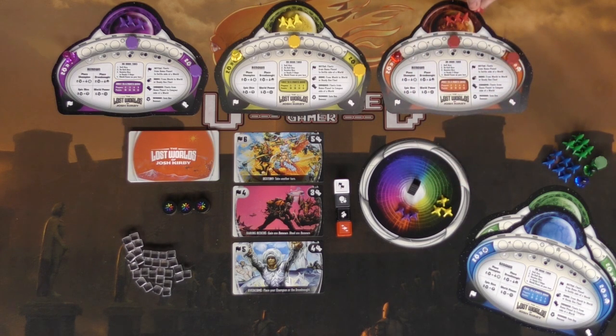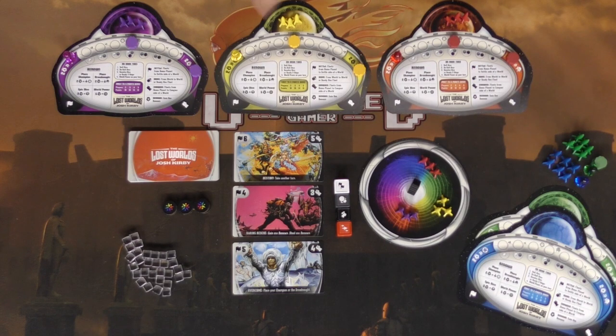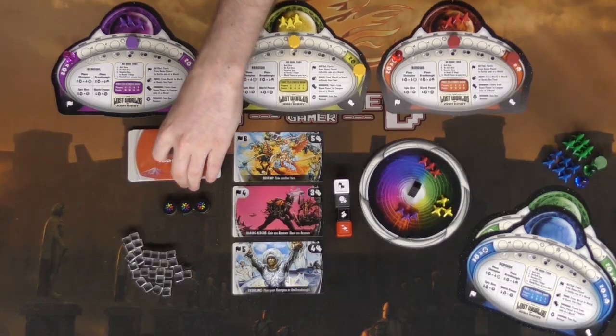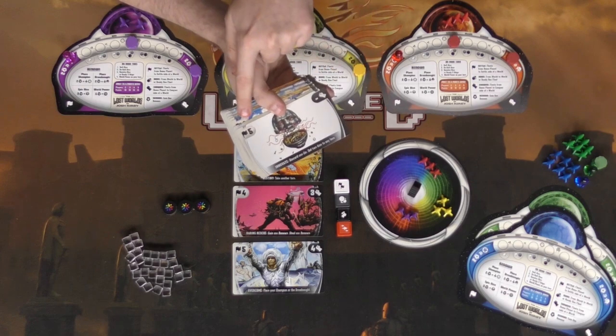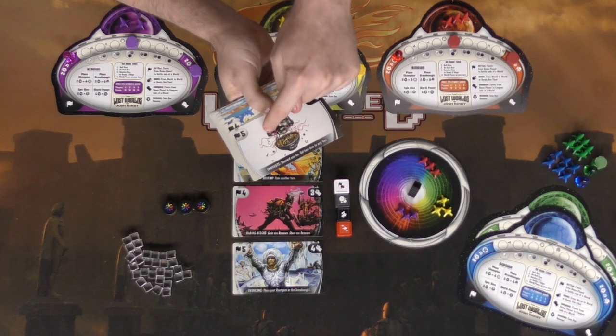You're basically bringing ships back to your ship and sending them out again. When they're done they'll go to a holding area. The dreadnought can be placed there as well. Overall, you're going to get tokens, spaceships, the champion, and your player board. The game uses cards that function in different ways — they have powers on the bottom, a conquered side, and a savior side.